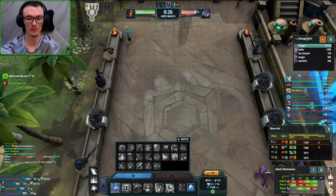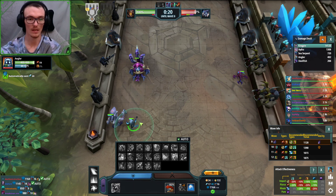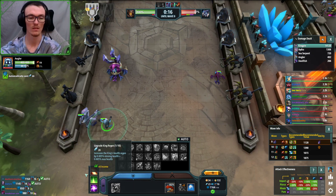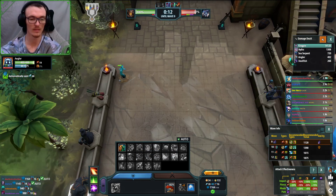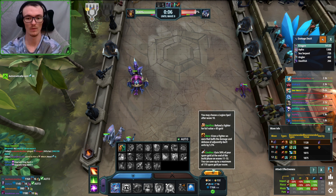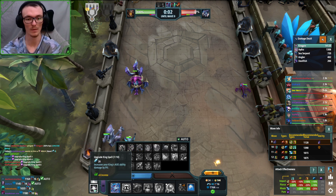The next thing you're gonna want to do - if possible, you definitely need the deep coiler for wave ten. I would prefer to have the bounty hunter and the deep coiler. Right now I have the gold for that. There's creditor, so it's okay to be over by a little bit.